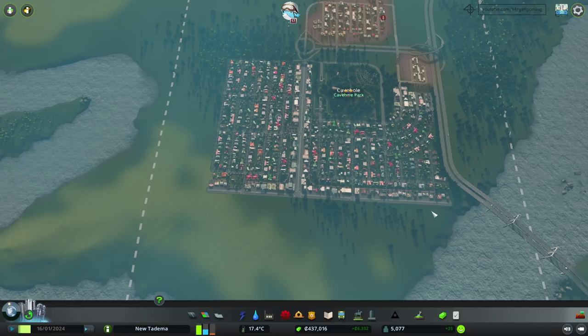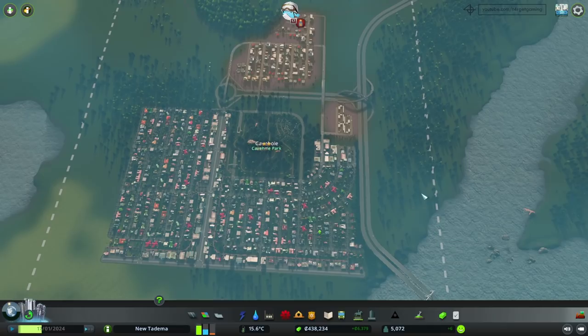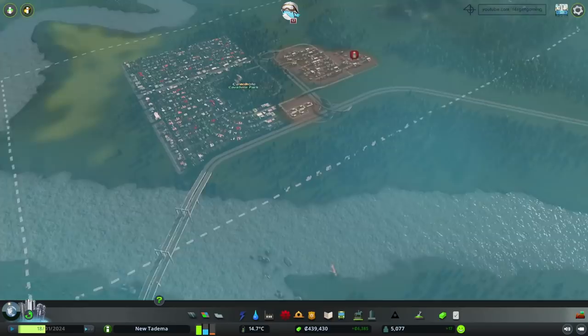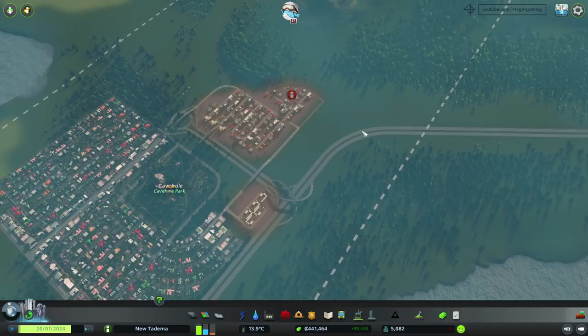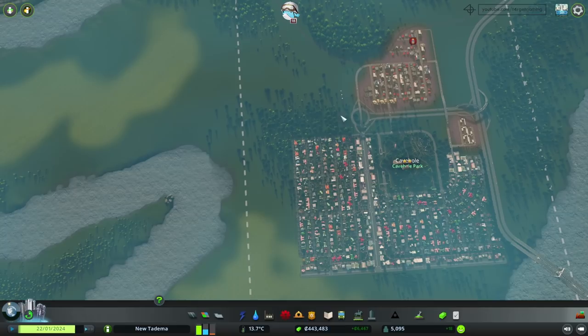Some of these buildings will have to be demolished to give room to a more proper layout. I think this part of the circle can go into a tunnel here and expand to this part of the city, right on the other side of the highway, where in the future we can start building our fishing industry. This area is going to be particularly useful because it's really close to the highway and to the railroad, which is going to facilitate transport.